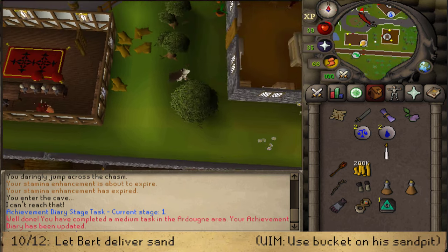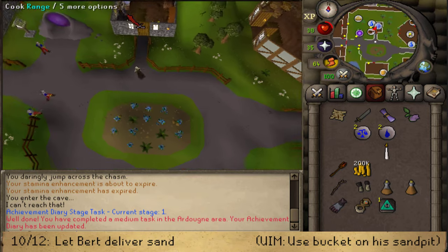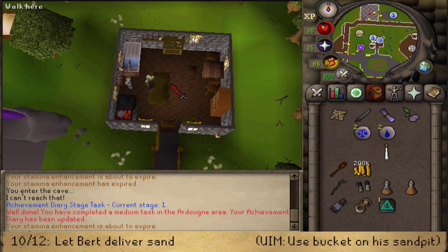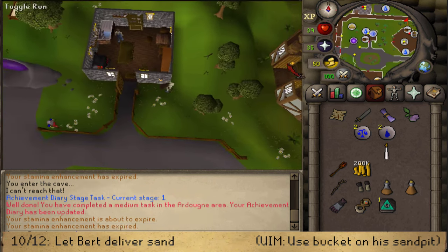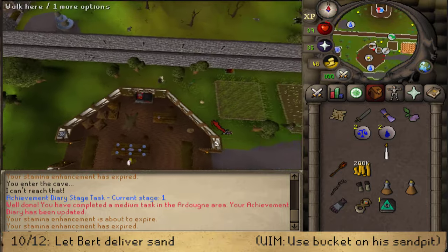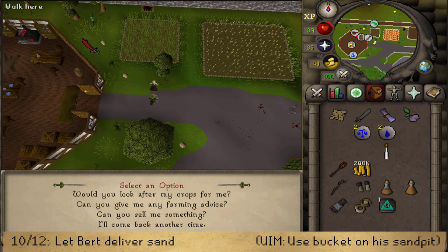Once you're in Yanille, go north to Bert. Open the door, right-click on Bert, select the Sand option, and he will deliver some sand to your bank, completing another Medium Diary task. If you're an Ultimate Iron Man without a bank, bring along a bucket — you can buy one in the store nearby. Find the gang member, buy a bucket of compost, empty it, then go back to Bert and use the empty bucket on his sandpit to complete the task.